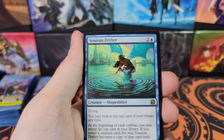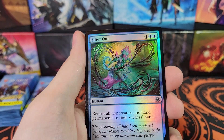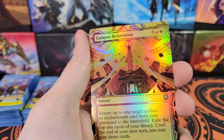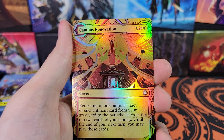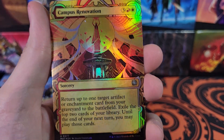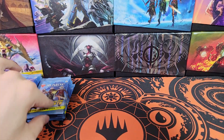Gold Forge Thopteryx, Blot Out, Vesuvin Drifter rare. Got Filter Out. And what is this? Campus Renovation Foil Showcase - pretty cool looking. It's kind of the Strixhaven looking showcase there. Cool looking card, just an uncommon though.